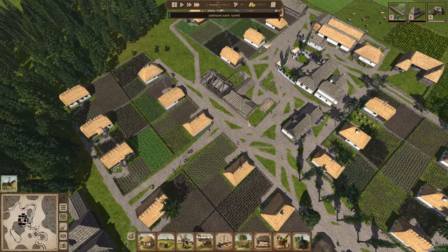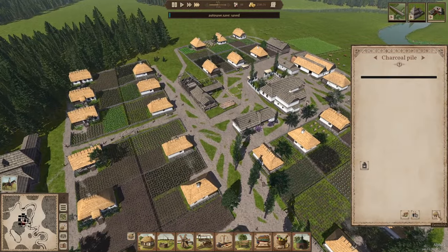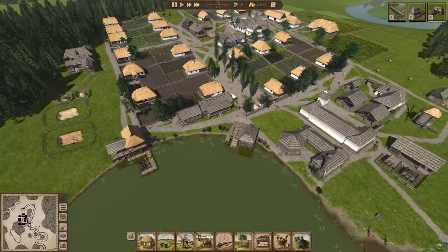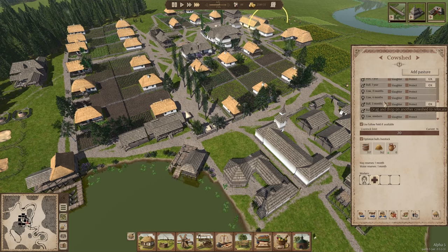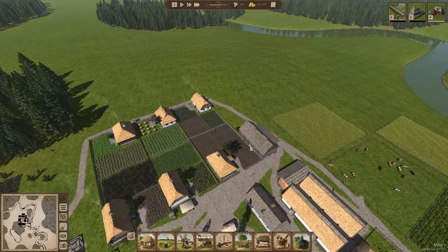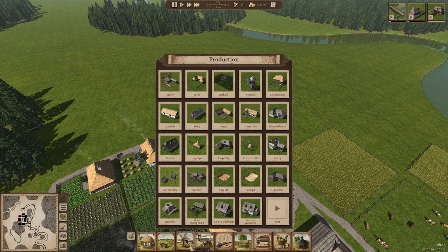We're going to empty out this forestry and take this building down. Once those two buildings are down I can add the slaughterhouse, weaver, school, and barber surgery. I currently have 14 cows, so I just need to get the slaughterhouse up and running before we get to 21 cows.